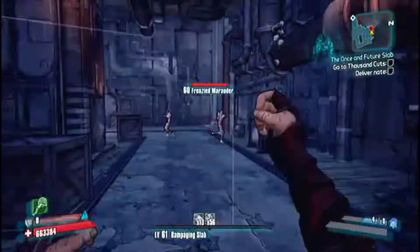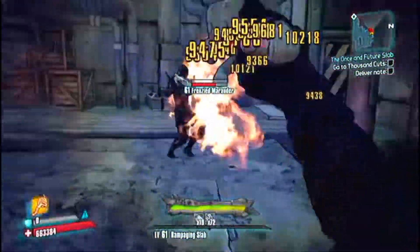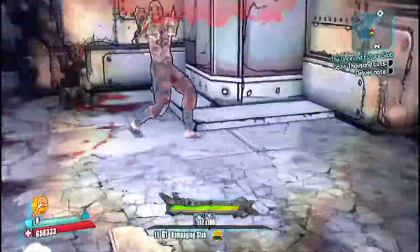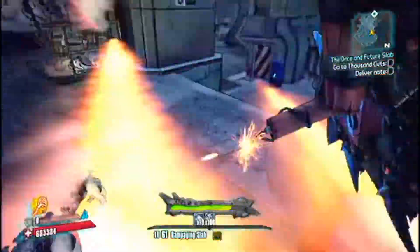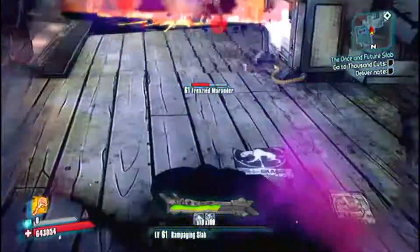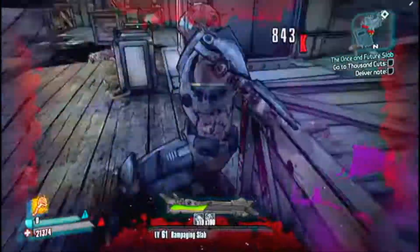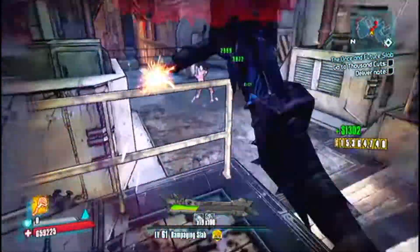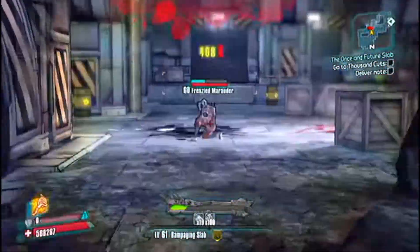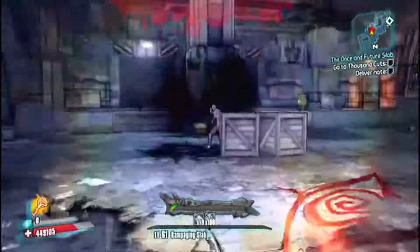Buzzaxe Bombardier adds dynamite to the throwing axes, which obviously goes well with Rip the Flesh. And Fuel the Blood: whenever you get a kill with melee, your grenade damage goes up for each stack of Bloodlust, which powers up your throwing axes — so that's also great. Boiling Blood is nice; it makes your Bloodlust stacks last a little longer if you're moving between areas. Blood Trance raises your Buzzaxe duration the higher your Bloodlust stacks are, and 100 stacks makes the Buzzaxe Rampage last quite a while.